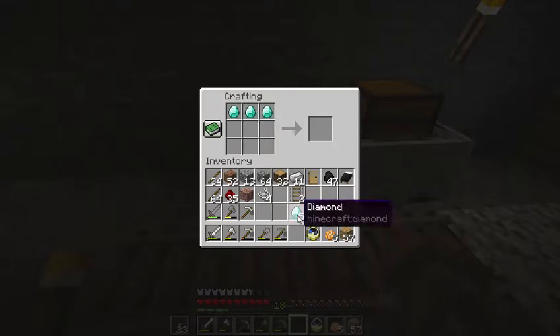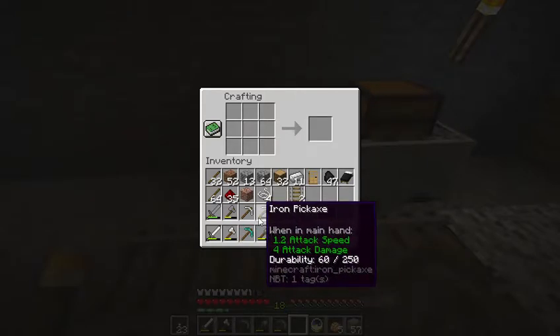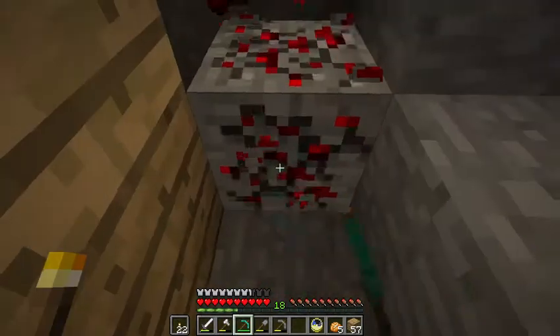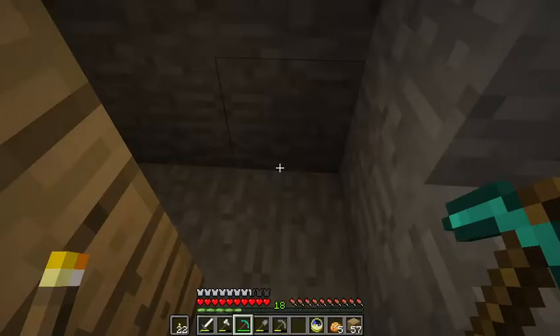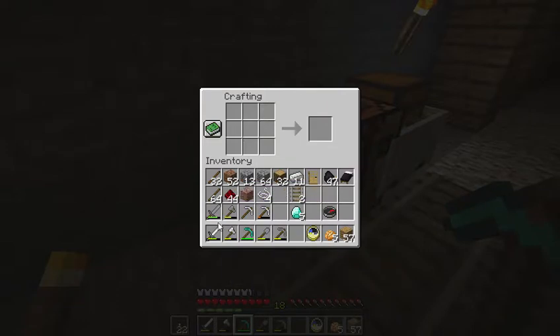A Minecrafter's best friend — sparkly diamonds, just like a girl's best friend. Not that I don't like my iron pickaxe, but the durability is massively different. With iron you get about 250 durability. Watch as I use the diamond pickaxe on this redstone — the diamond pickaxe has 1500 durability compared to iron's 250. I'll take my diamond pickaxe any day of the week. And since we're here, goodbye stone sword — let's make a diamond sword.